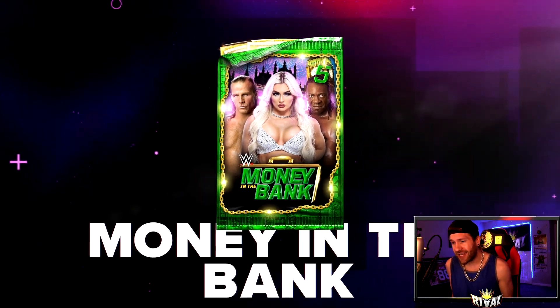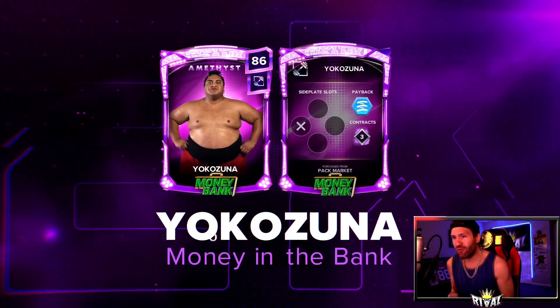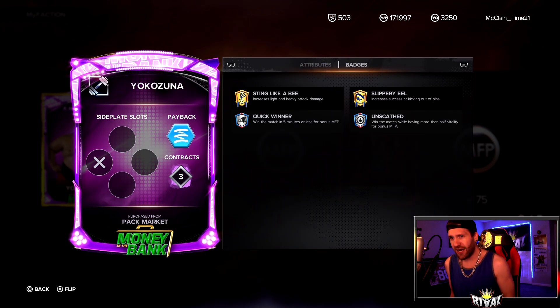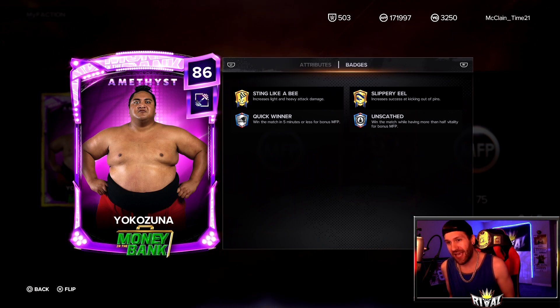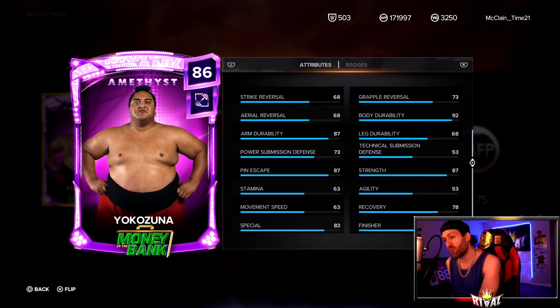Moving to the Money in the Bank deluxe pack — these are exciting. Please don't give me another Shawn Michaels. It's not another Shawn Michaels! We flip it over and it's Yokozuna — 505 pounds by the way. He's got a top-tier badge of Sting Like a B and Slippery Eel, making him a Faction War beast with tier two for Quick Winner and Unscathed. Stats: 87 Strength, 78 Pin Escape, 87 Recovery, 83 Finisher, 83 Special, and 63 Speed — pretty quick for 505 pounds!